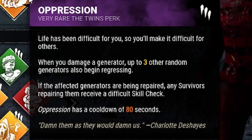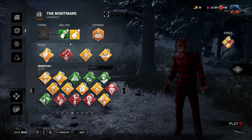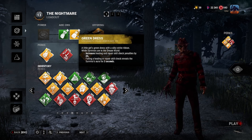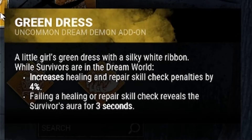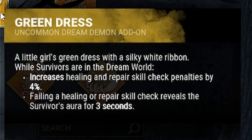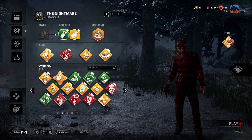I do love palette Freddy but we're going to use snares for this with the Blue Dress and Green Dress add-ons - essentially the same add-on with different rarities. Both increase healing and repair skill check penalties by four percent each for a combined eight percent penalty per missed skill check. Every time they miss a skill check we also get an aura reveal for seven seconds - four from the Blue Dress and three from the Green. This is a super fun build but it's very reliant on Hex Huntress Lullaby staying up, so hopefully we get a strong map with a good totem spawn.